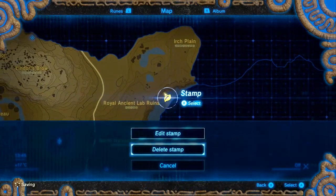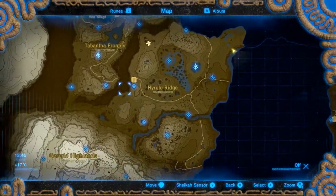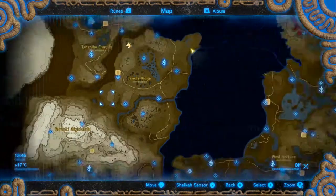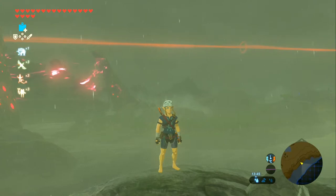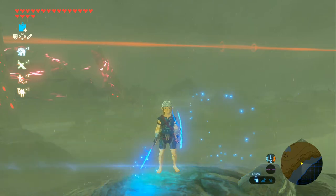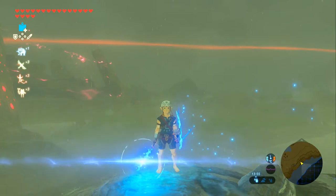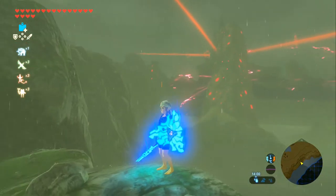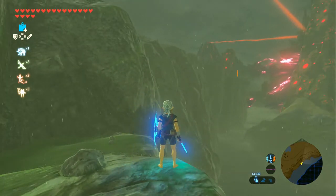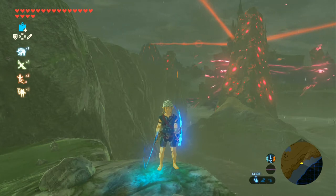Okay, and with that done, that is every single Korok in the entire Ridgeland region — or the Hyrule Ridge as it says on the map. On that note I'm going to edit off here. Next time we're finally going to get on with some story — we've done three new areas of completing everything: Lanayru, Lake Tower, and Ridgeland. So now we're heading off, maybe not to Hyrule Castle, but a very important story spot next. My name's been Daz, you didn't really care, and I'll see you in a bit.